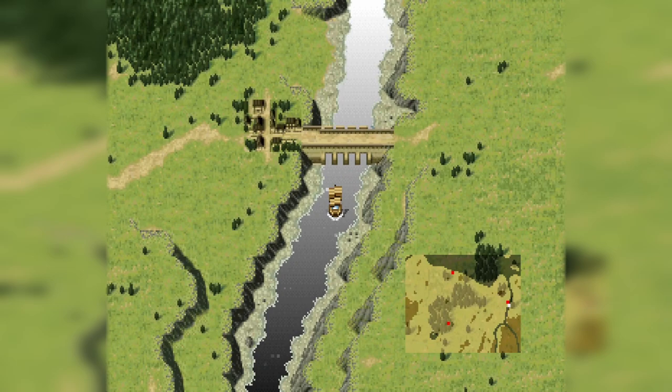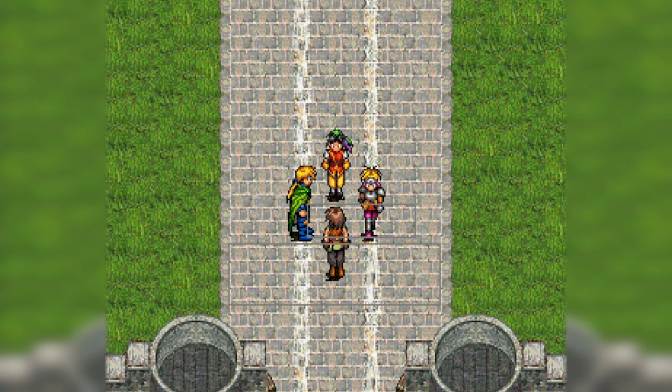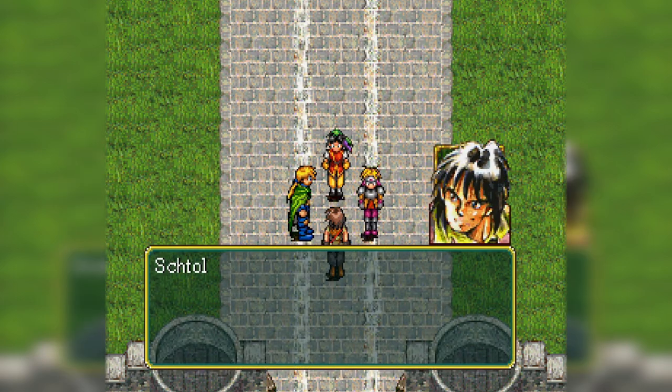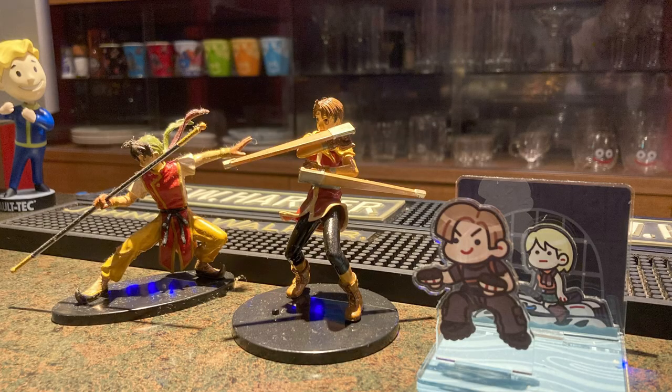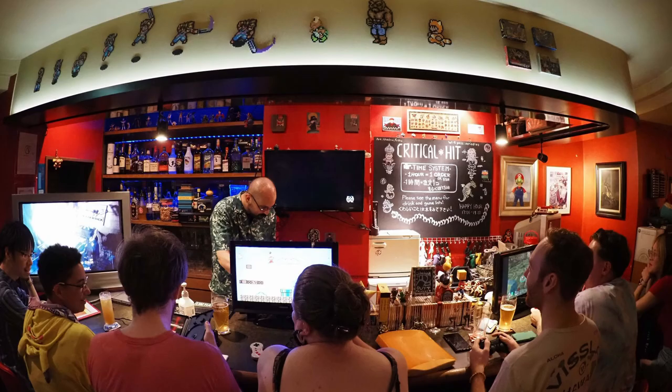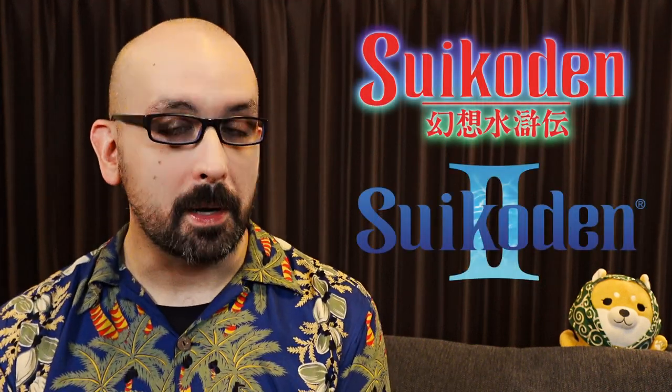Serene worlds populated with charming characters have always been at the heart of the Suikoden games, and it's these elements that have garnered the series' fans from all over. I keep Tyr and Ryo figures at my bar, and they've been commented on by Suikoden fans visiting Japan from all corners of the globe. There are five mainline entries and a handful of spin-offs, but this video is going to focus only on the first two installments, as these are the games to which Eiyuden specifically harkens back.